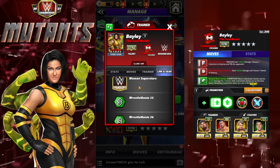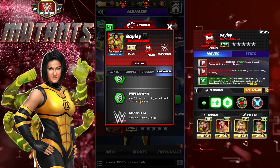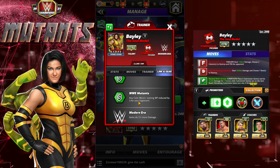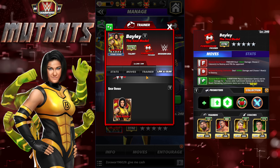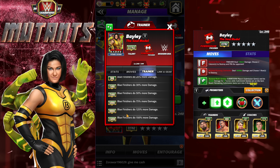Bailey is a powerhouse, modern era. She has a bunch of links: the Women Superstars link, WrestleMania 35/36 Bailey and John Cena, WWE Mutants any color moves, starting MP reduced by three for your opponents — that should be very useful in Showdown. Modern era gems do five percent more damage, and she has the Soul Model gear. She is a trainer.